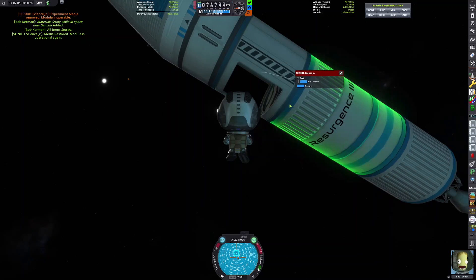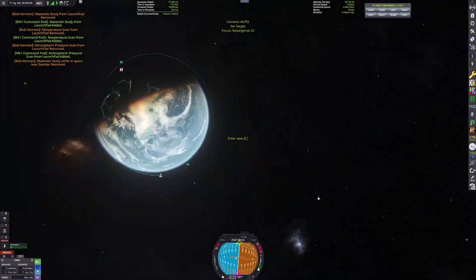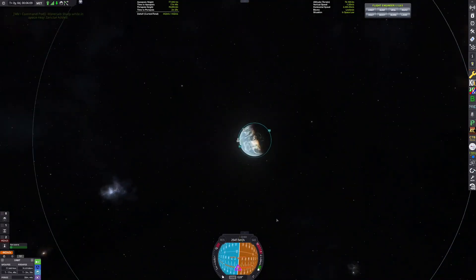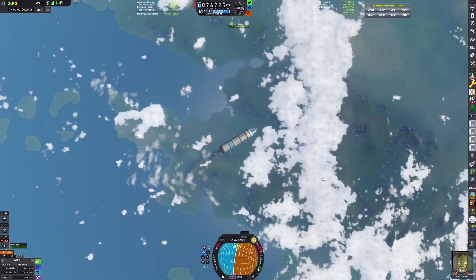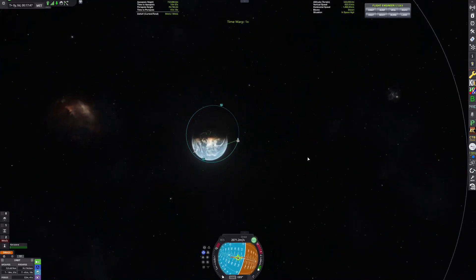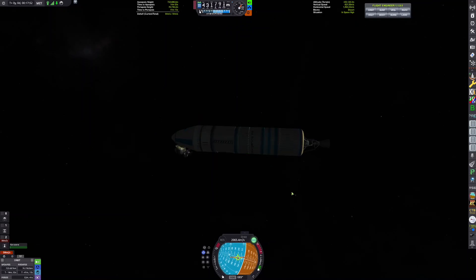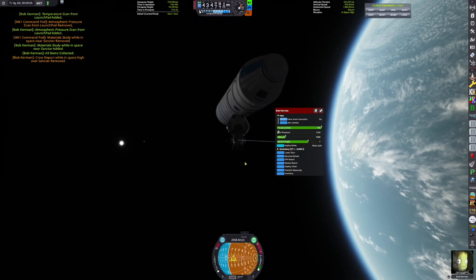Hopefully I won't just vanish off YouTube and stop uploading videos. I tried to go to Alia — the terraformed moon — but we didn't have enough fuel, so I guess it wasn't meant to be. We're just going to go into space high and then de-orbit and go home. Do a crew report and redo our science since we're slightly higher than before.